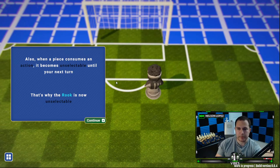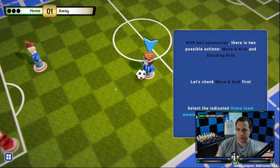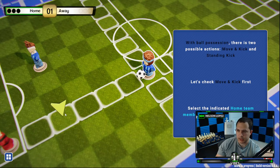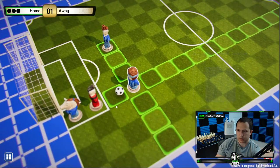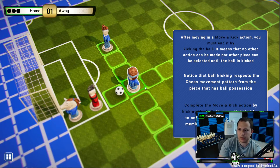When a piece consumes an action it becomes unselectable. With ball possession there are two possible actions: move-and-kick, and standing kick. Move-and-kick — you select the indicator. This is kind of like dribbling, you keep the ball with you and move forward. After you do that you have to end by kicking the ball, meaning no other action can be made. Kicking the ball respects the chess movement pattern from the piece that has ball possession.